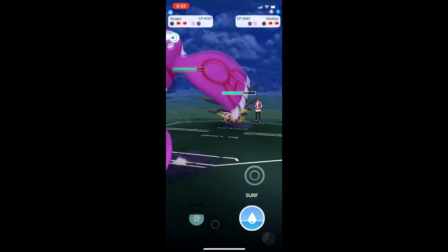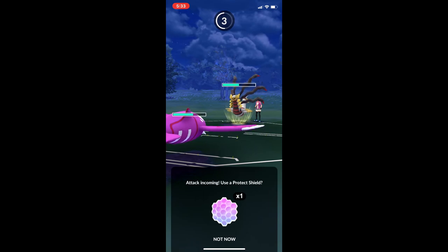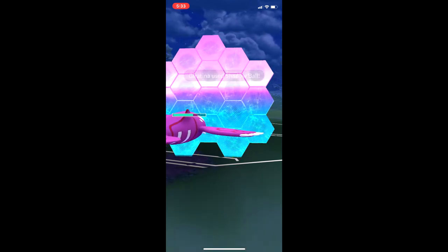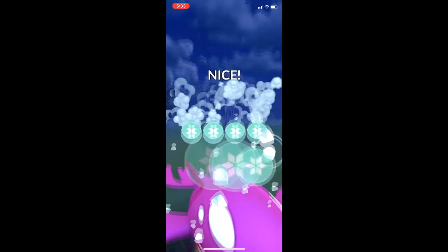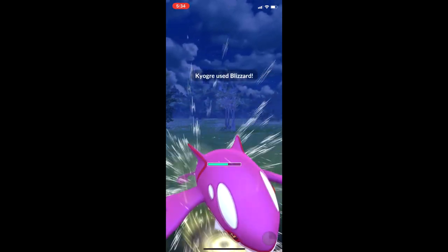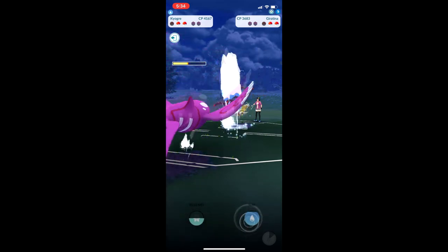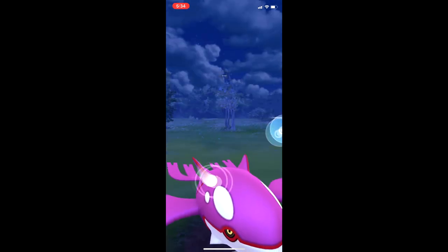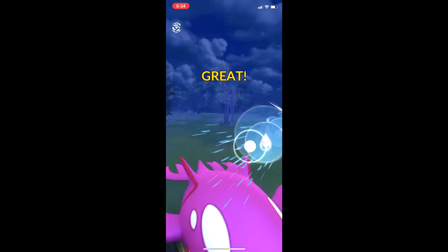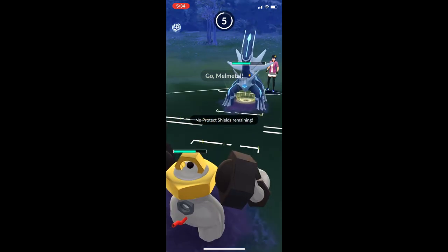I'm gonna build up to a Blizzard — that's the only chance I have. I'm just gonna go for it, get rid of that shield, or even better he just doesn't shield it. All right, let's see — is it a bait? He does not have a shield. Pretty cool — Meteor? No, Iron Head. We're gonna build it to two.